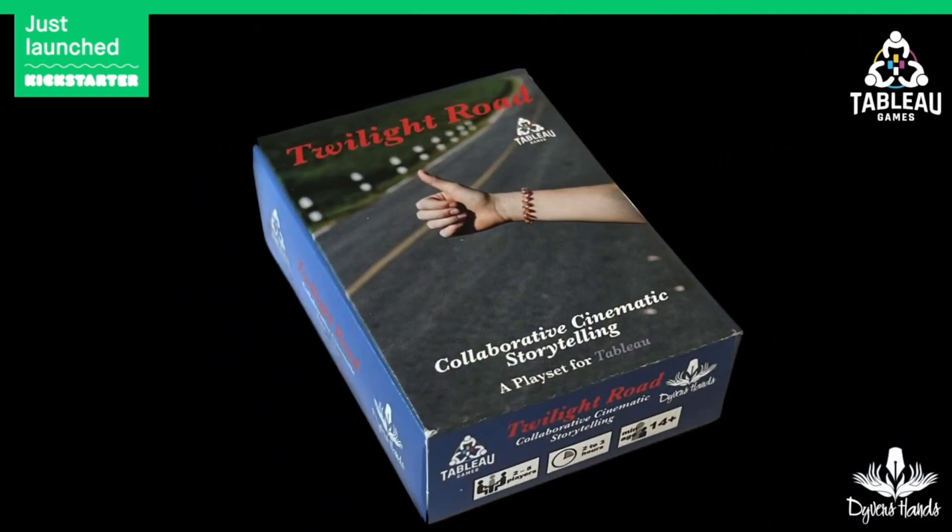In this video I wanted to share with you an overview of the Twilight Road play set using the Tableau system. Twilight Road consists of 72 poker-sized cards contained in this small tuck box. It is a standalone game. Everything you need to tell a story is included in the box except for index cards, paper, pencils or pens, and optional dice.